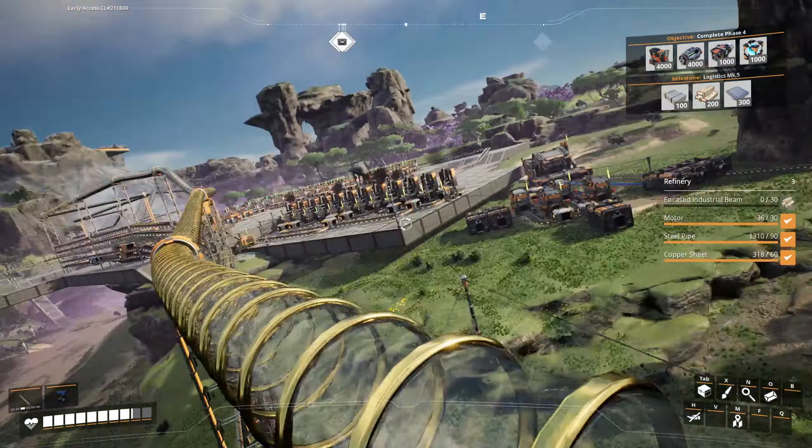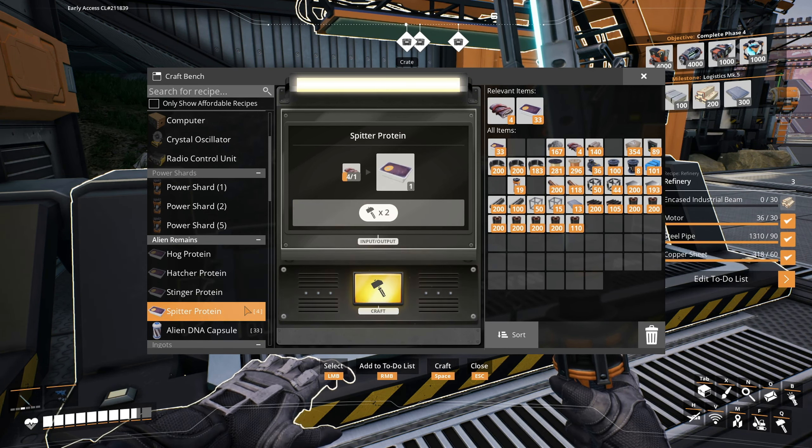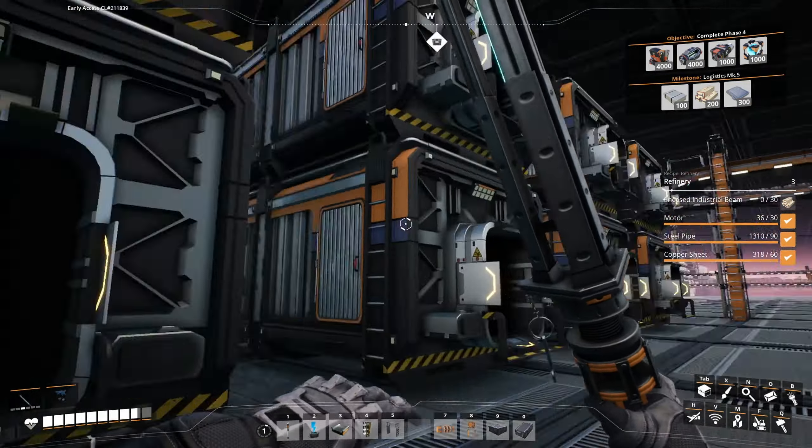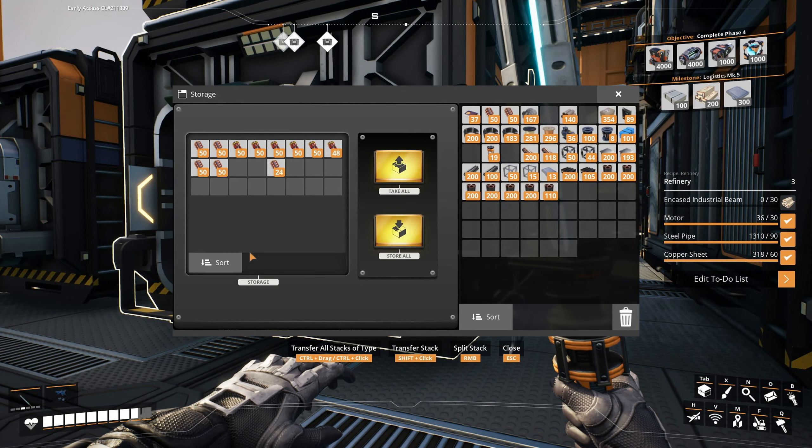I should also build out this conveyor line but we'll save that for later because I do need the resources — like the encased industrial beams — in order to get the conveyors over there up and running. This is getting filled out nicely, so let's take two stacks of explosives this time instead of one. Yeah, two, maybe three stacks.